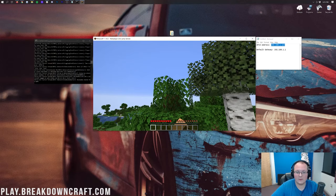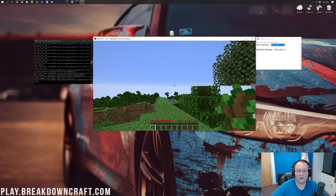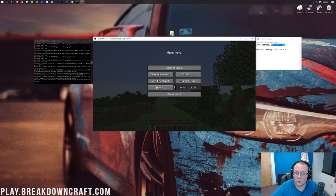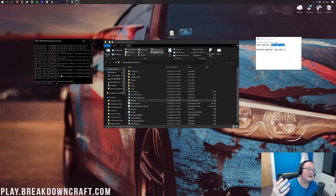We are in our server — I'll just break the top of this tree to confirm it's the same server later. That's how you join your server. At this point your friends cannot join yet — we need to port forward. Let me disconnect, quit the game, and stop the server by typing 'stop' in the server chat. That's the only way you want to stop your server or you could have issues.